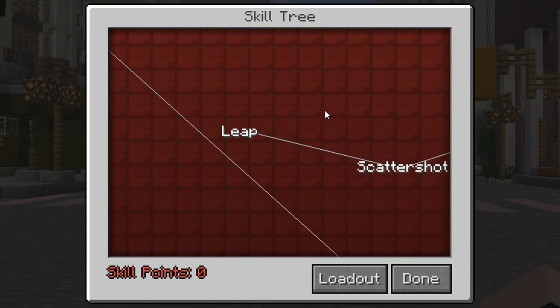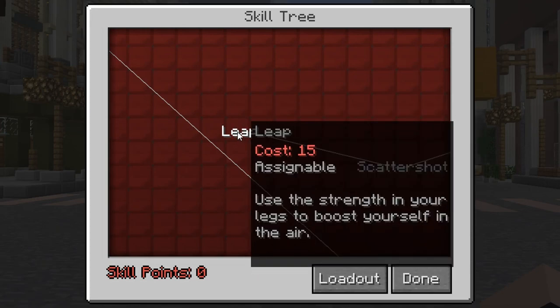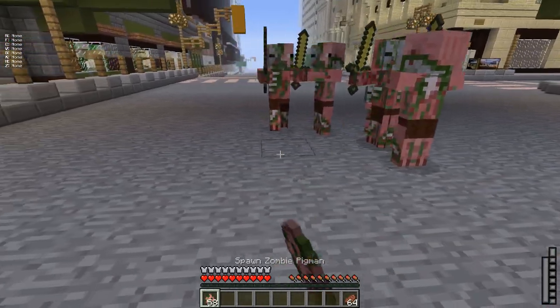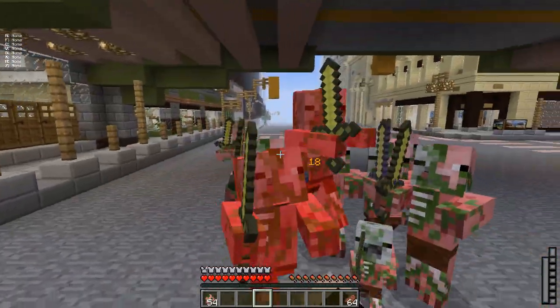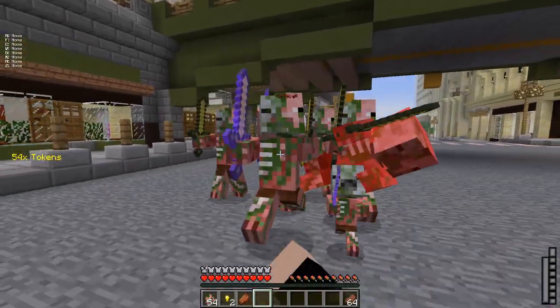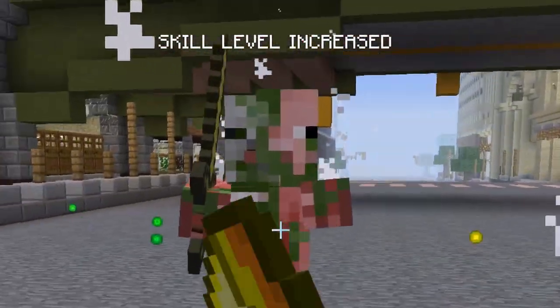When hovering over an ability, it will tell you what it costs, what type of ability it is, and give a brief description of what it does. To learn an ability, you must obtain skill points. Legacies no longer require vanilla XP to level up and learn new powers. To obtain skill points, simply kill mobs. You know you got a skill point when you see this message appear on your screen.